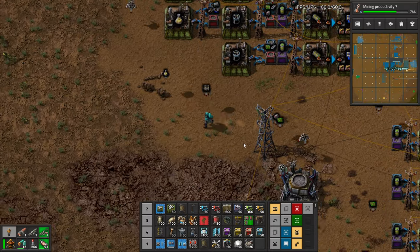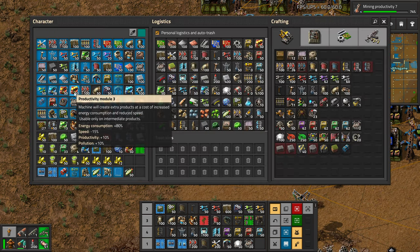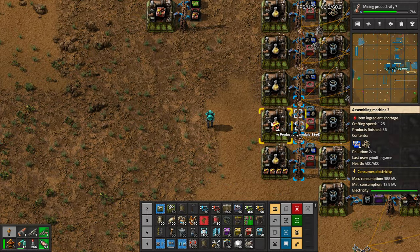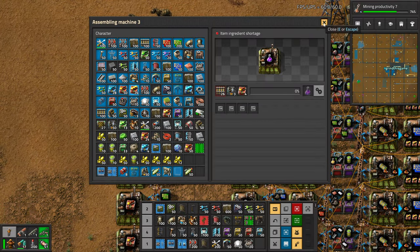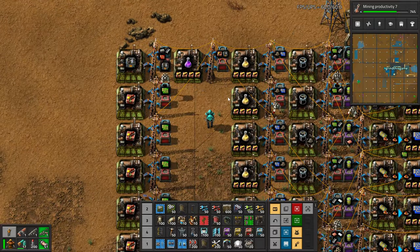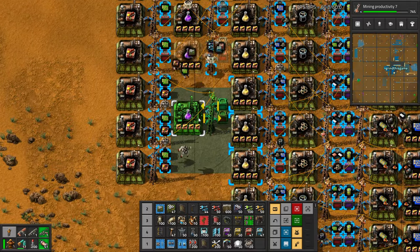What else is expensive? The science is an end product so we can't use productivity... wait, actually we can! Why didn't I do this before? I guess because it goes in the lab? Yeah, let's do that — because those are expensive. Same here, these are really expensive. Let's do lots of productivity here. I'm not doing much purple science at the moment. Let's clone this — we'll do four for now.